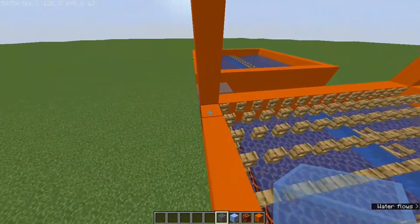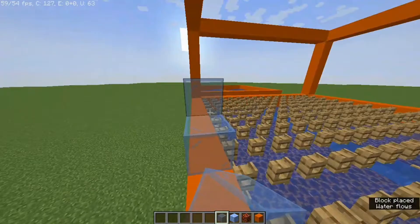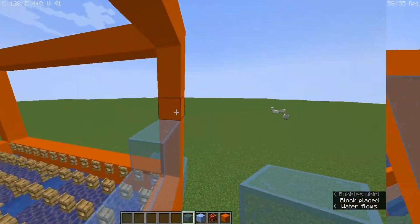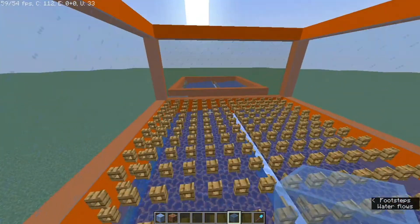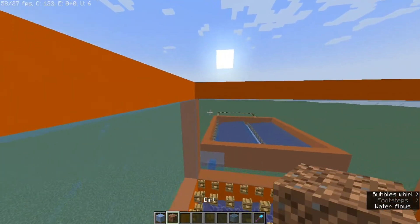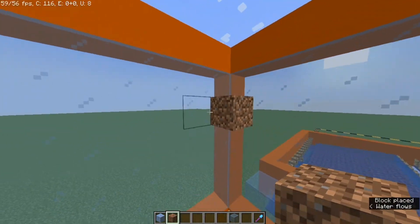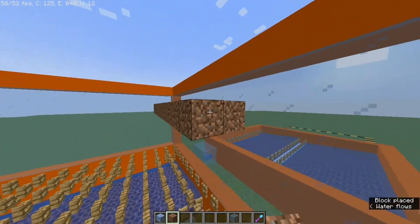Once you've done that, fill in the insides of the frame with glass. Once you've done the outside, come to the top — but before you do the top, come down three blocks and place dirt. Cover this whole layer with dirt.